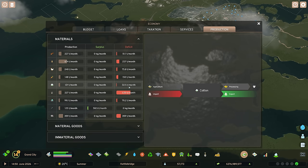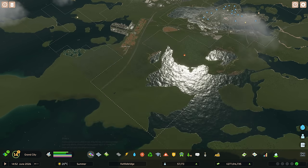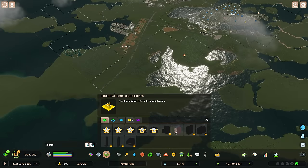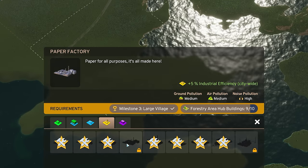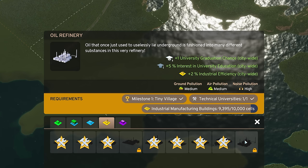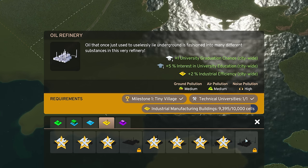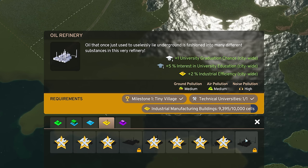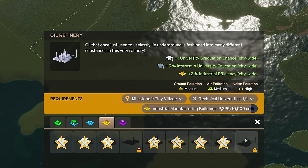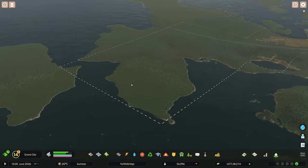Looking at our production, the biggest thing we need at the moment is oil. If we place a lot of oil drilling down we can unlock things. The paper factory needs one more forestry building — we'll definitely get that. The oil refinery needs more industrial manufacture buildings — we need 10,000 cells covered and we've got almost 9,400, so we're probably not too far off. Let's concentrate on the airport first.